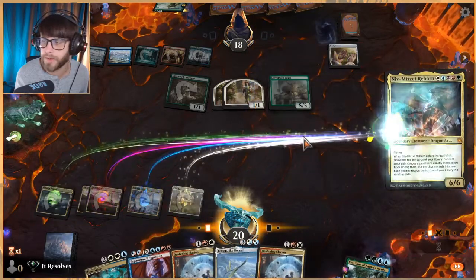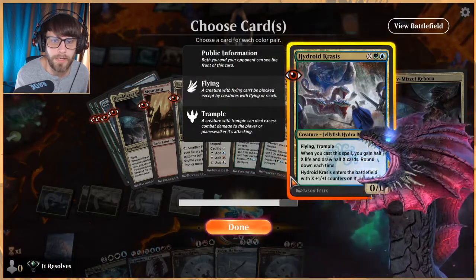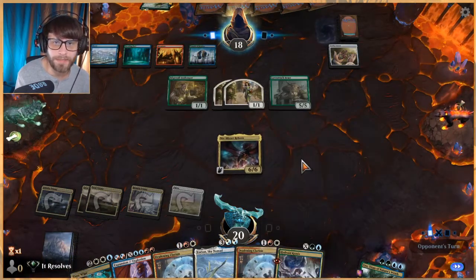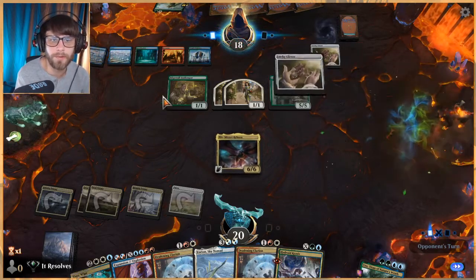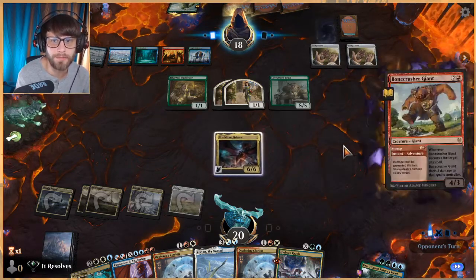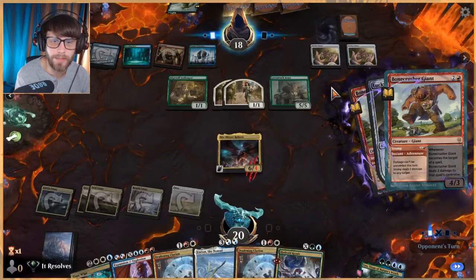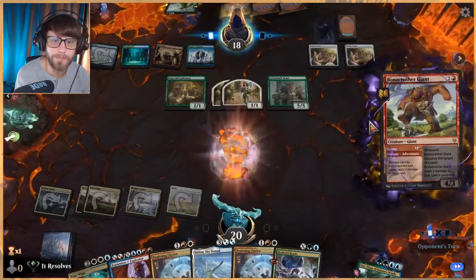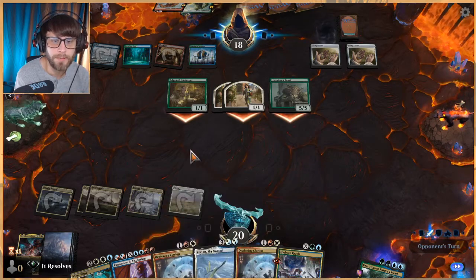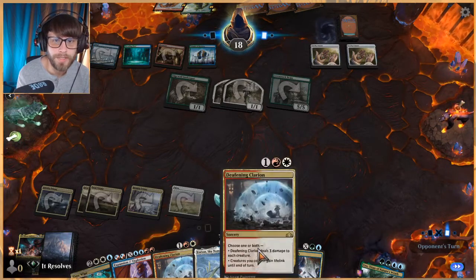We're gonna do it — we'll have to discard some stuff, but we're going for it. Wow, we really didn't hit a lot. I think we pull Hydroid Krasis — only a one-of, but that's okay. We leave up a blocker to mitigate some damage, unless they just have another Bonecrusher. And they triple-hit Niv-Mizzet — well done, that's great. Really solid play. Now we're just going to Time Wipe — no doubt — and get rid of all this stuff.